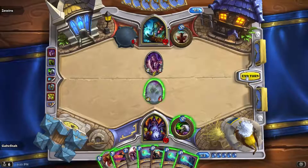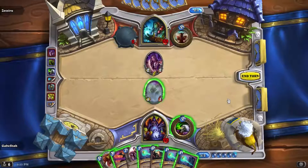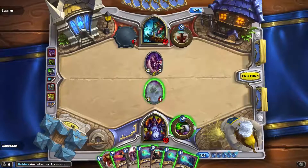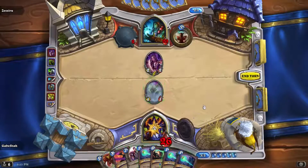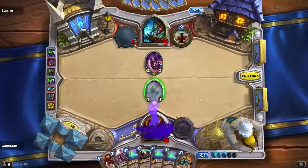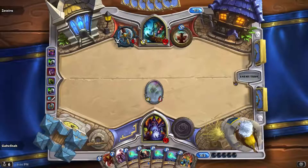Jesus, Mortal Coils everywhere. I don't want to spend two Mortal Coils to kill that. Even though that would be a one-for-one, I would have three mana left. So I'm going to tap and then plan to Shadowbolt unless I get something awful. Okay, that's pretty good — we can play that with Mortal Coils and go crazy.